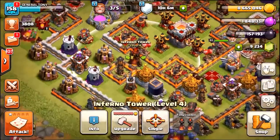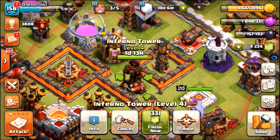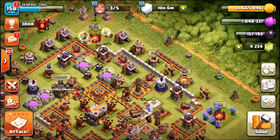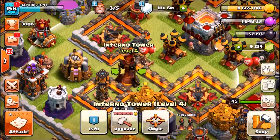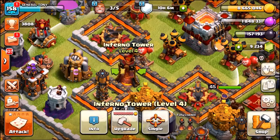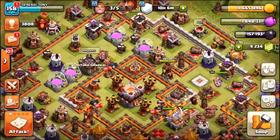Here's what's going to happen: we're going to get into one live attack, see if we can find some gold, then come back and gem the first Inferno Tower to level 5, see what it looks like and what it can do, then go back into some more live battles to get enough gold to max out and possibly gem the second Inferno Tower. It's going to be a great episode — stay tuned, let's get into it. We'll start with the first live attack, then come back and gem the remaining time on Inferno Tower number one.